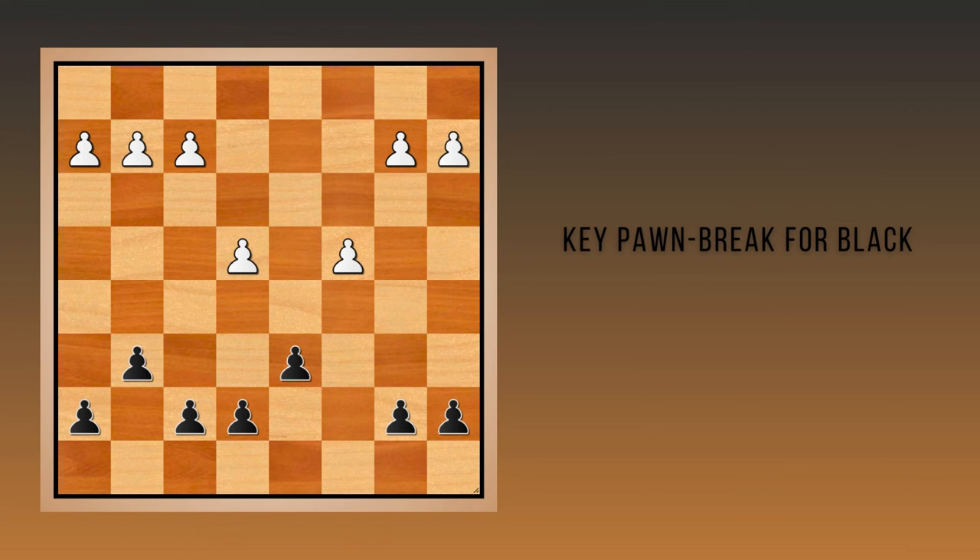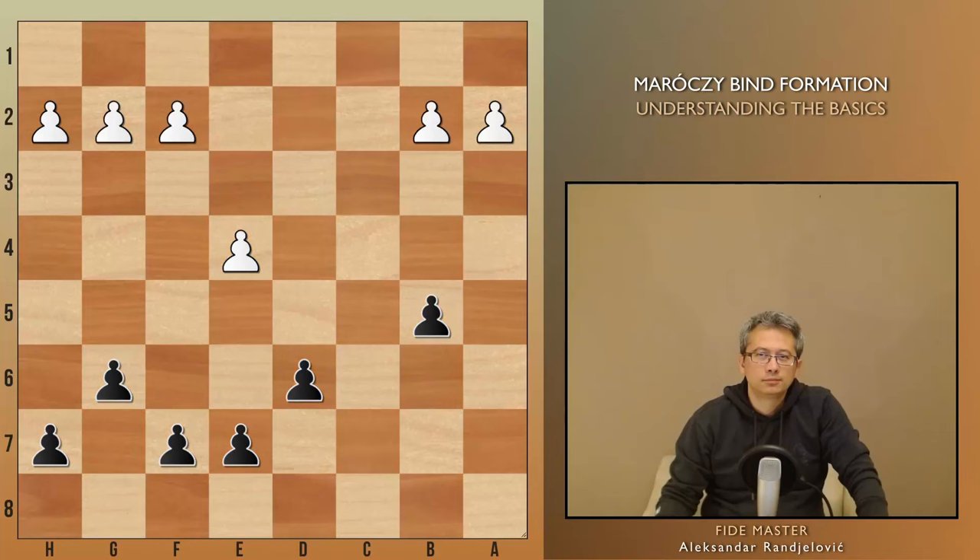One of the main features of black's position is the b5 pawn break, which is usually initiated by the move a6. It aims to remove the c4 pawn and regain some space. White has a majority on the queenside, but this majority is not a good one — it's actually a minority attack in action. It means that this pawn of black is not a weakness, but a weapon to further weaken white's camp.